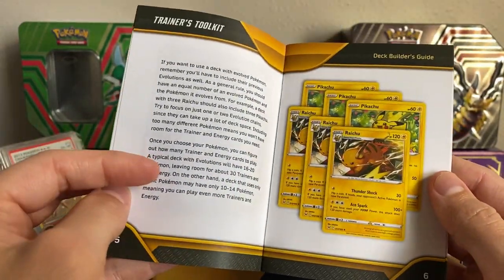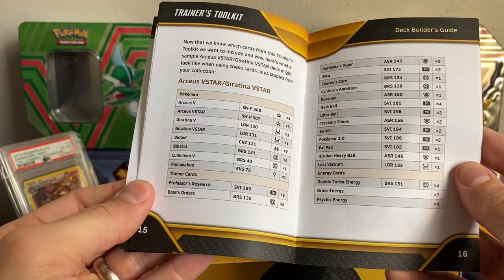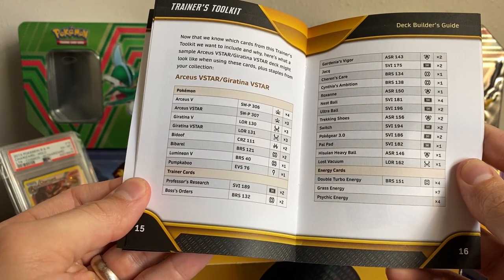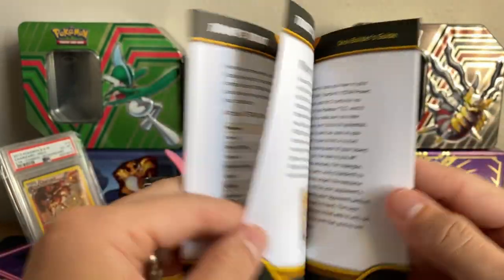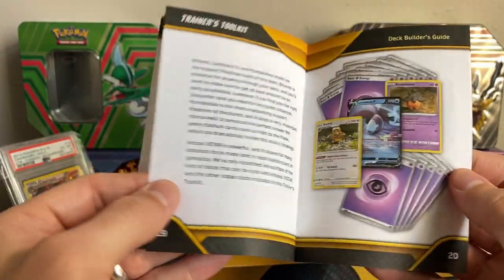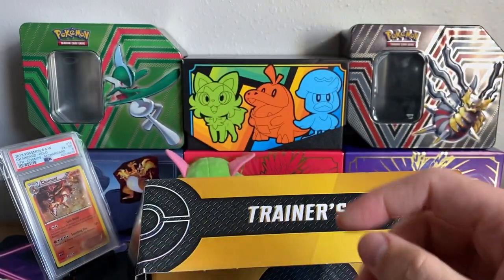Arceus with Giratina, Pikachu and Raichu — yeah! It shows you all the stuff... it gives you an example of a deck that you can make. That'd be cool if it came with all the Giratinas and stuff like that. Yeah, they're doing the Giratina Arceus deck — that's pretty crazy. Sweet.